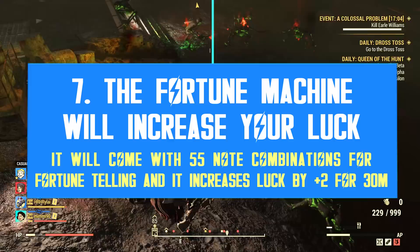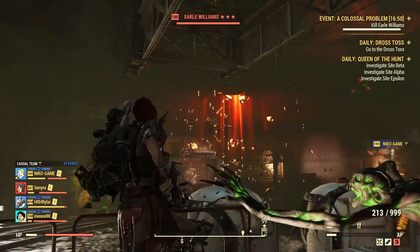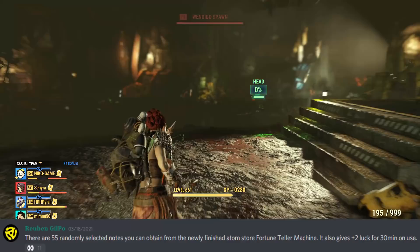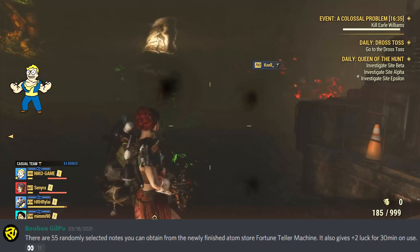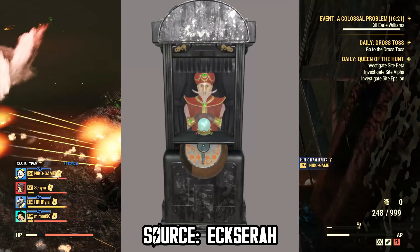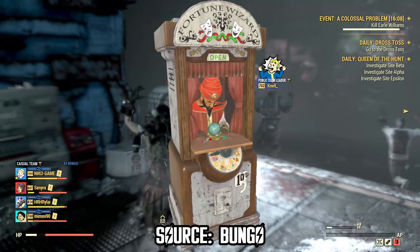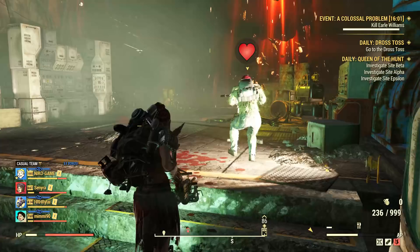There is a new interactive item on the way to the Atomic Shop called the Fortune Teller, and this item has two features attached to it. First, it will foretell your future through random notes — there are 55 possible combinations. By interacting with this item, you can also receive a +1 to luck boost for 30 minutes. Curious fact: the early version of this item had an older man behind the counter with white hair and beard, but the final version was changed to a younger man with black hair and darker skin. It's still unknown how much this item will cost, but I would say at least 500 atoms — it's a pretty complex one.